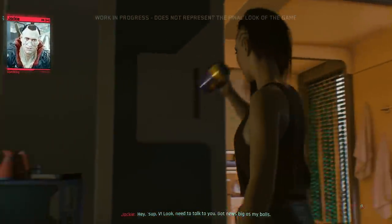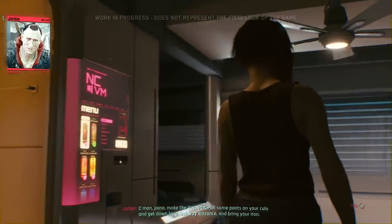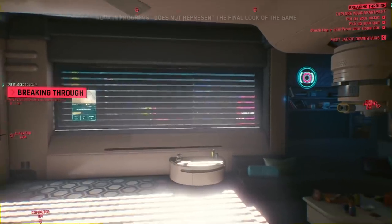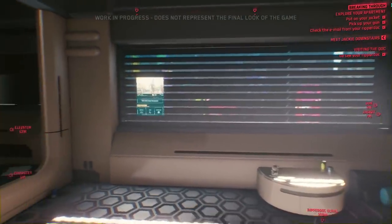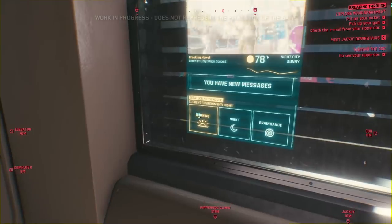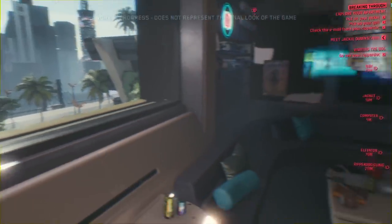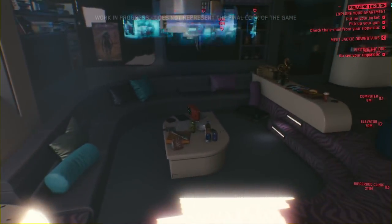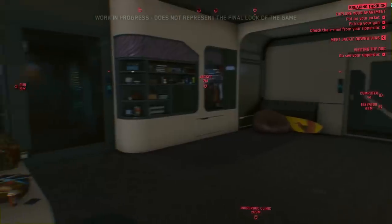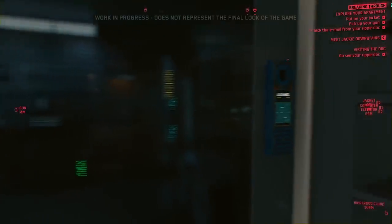Jackie calls V — he has big news and needs to talk. He's got a hot date with his ripper doc and tells V to come down to the subway entrance and bring her iron. Jackie has just told us he has some big news, and we have an appointment with our ripper doc today. Before we leave, let's take a good look around our apartment. Good morning, Night City. The song on the radio is by rocker boy Johnny Silverhand — it's part of CD Projekt Red's creative process to draw inspiration from the pen-and-paper system created by Mike Pondsmith.